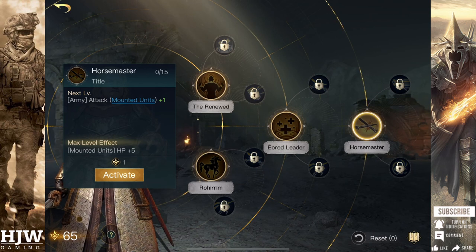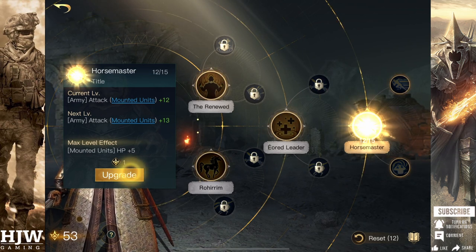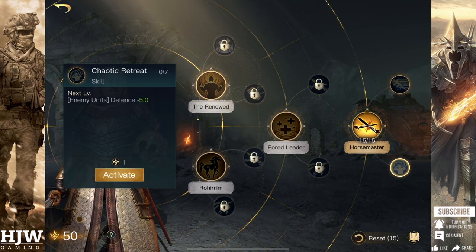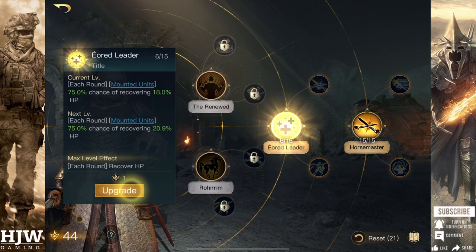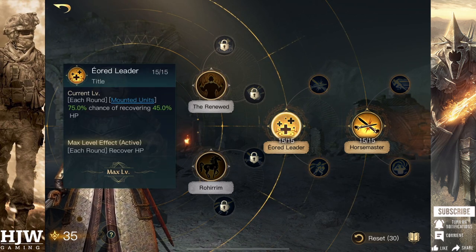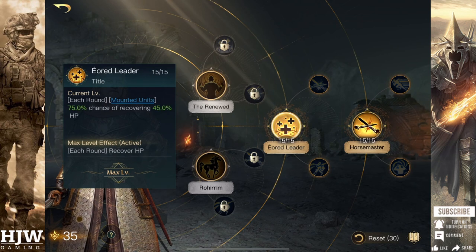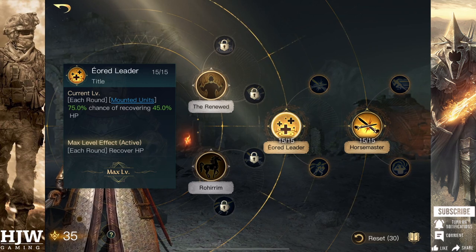The first skill you want to put points into will be Horsemaster, looking to maximise this as soon as possible. The reason being is that 15 attack on mounted units is absolutely massive, and when maxed you also get a bonus 5 HP, which is huge. You then want to look towards putting points into the Aired Leader skill tree, which provides that healing — essential for tiling — giving each-round HP recovery for all your mounted units. Once Aired Leader is maximised, it is actually a better heal than Eowyn's White Lady of Rohan, so that's the point where he overtakes Eowyn as a tiler.